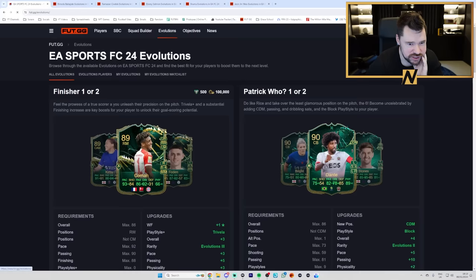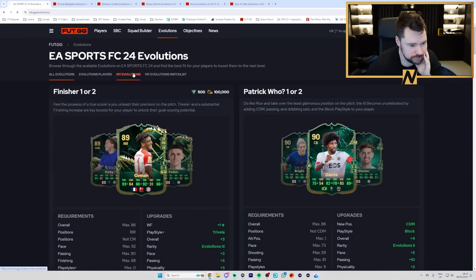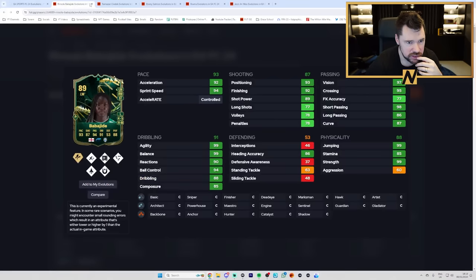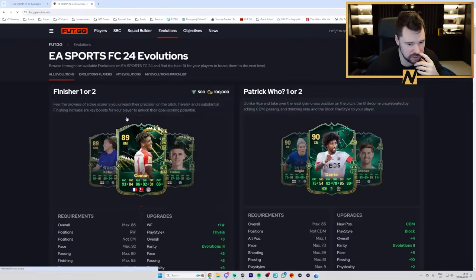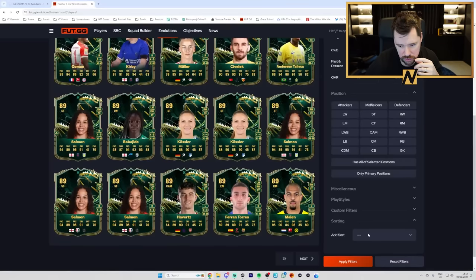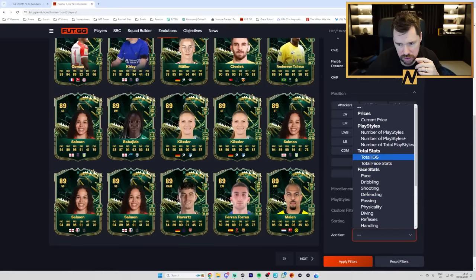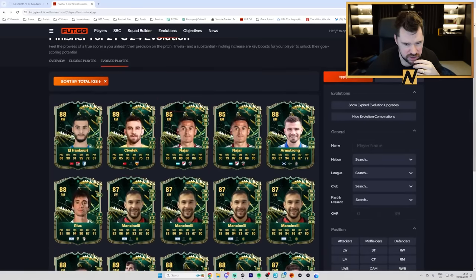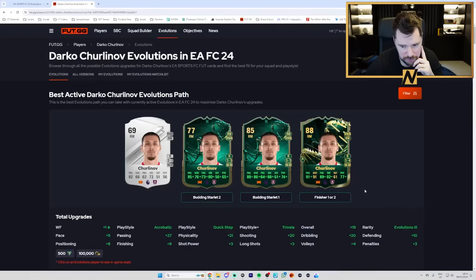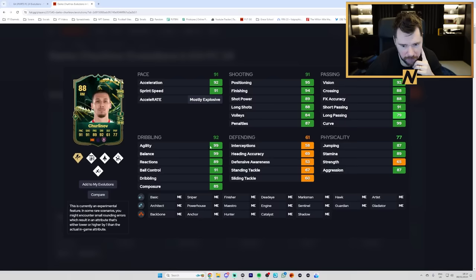When I click on my evolutions now - this is such a sick evo. If we go to evolved players, sorted by in-game stats - oh, these are the ones Josh showed me. Look at this guy here: three star four star, only plays for Burnley, unbelievable dribbling, very good shooting, good pace, good physicals. Where is she - Geo Kiros - the one upgrade.